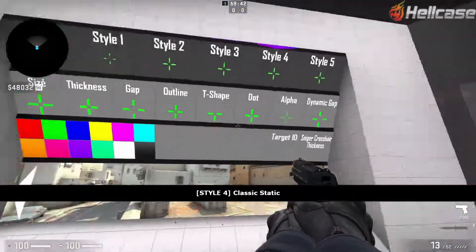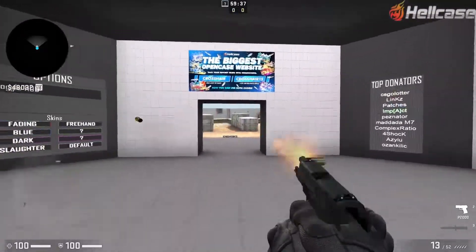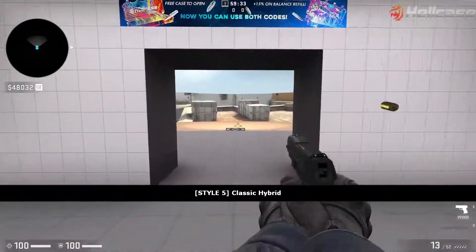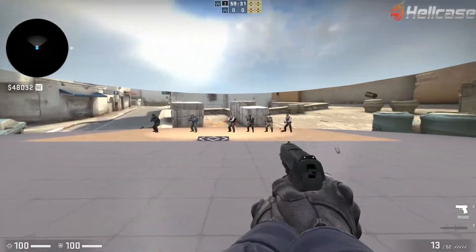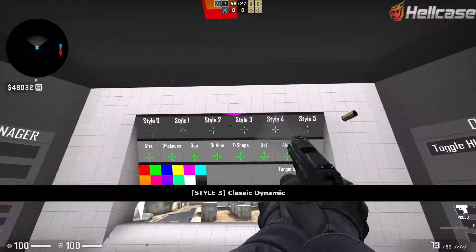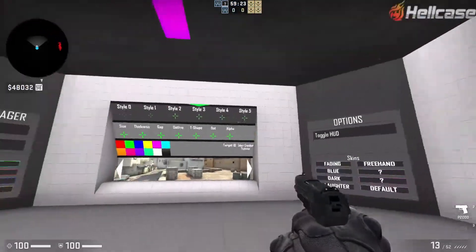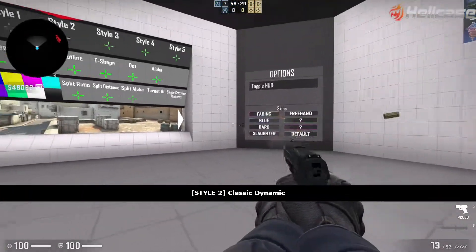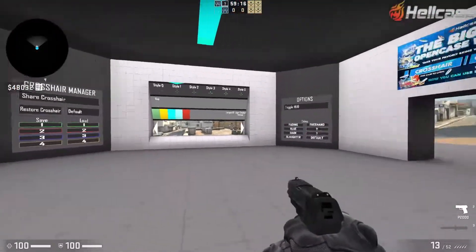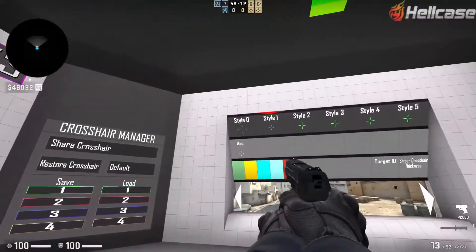Style 4 is classic static — this is how it looks when you shoot. Style 5 is classic hybrid, so it just moves a bit when you shoot. Style 3 is classic dynamic, so it moves a lot when you shoot. Style 2 is classic dynamic with dots. Style 1 is default static, and Style 0 is default dynamic.